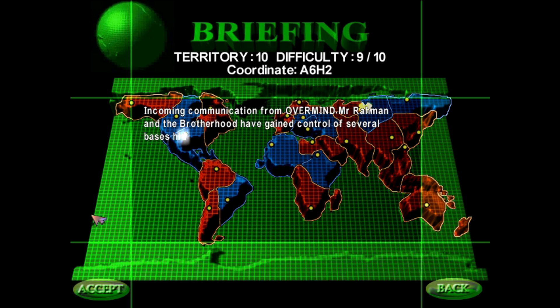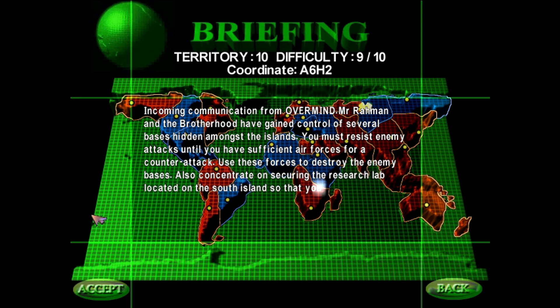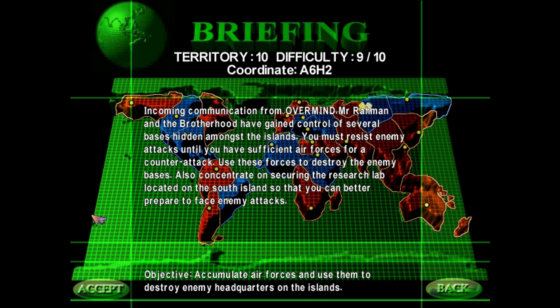Incoming communication from Overmind. Mr. Oman and the Brotherhood have gained control of several bases hidden amongst the islands. You must resist enemy attacks until you have sufficient air forces for a counterattack. Use these forces to destroy the enemy bases. Also concentrate on securing the research lab located on the South Island so that you can better repair to face enemy attacks.